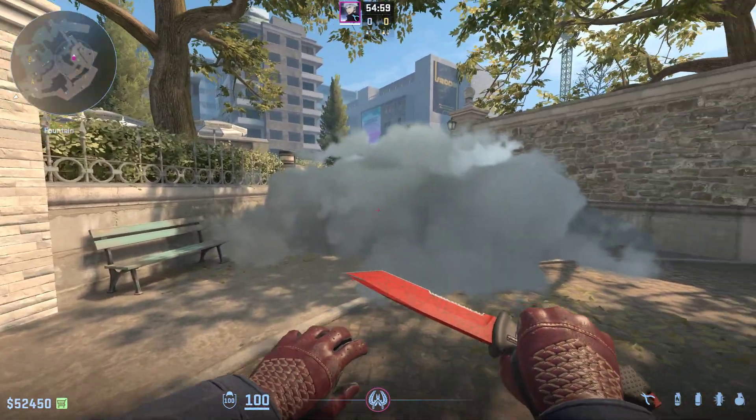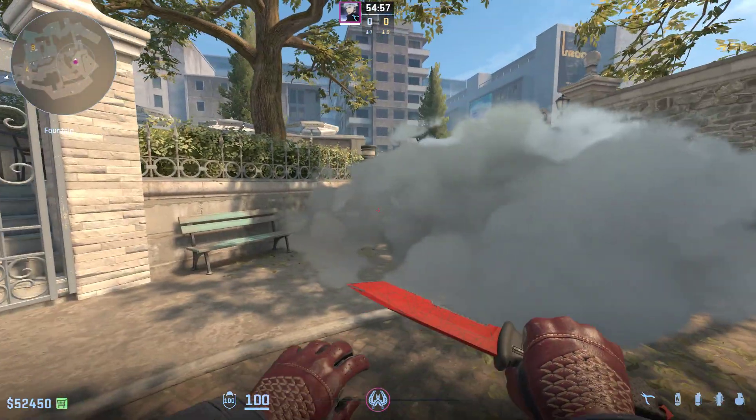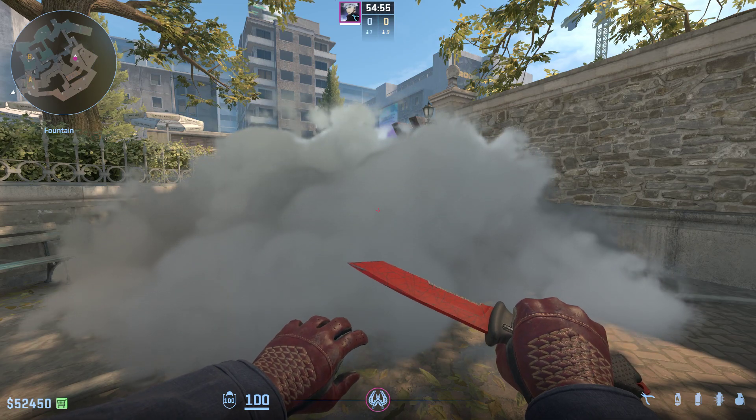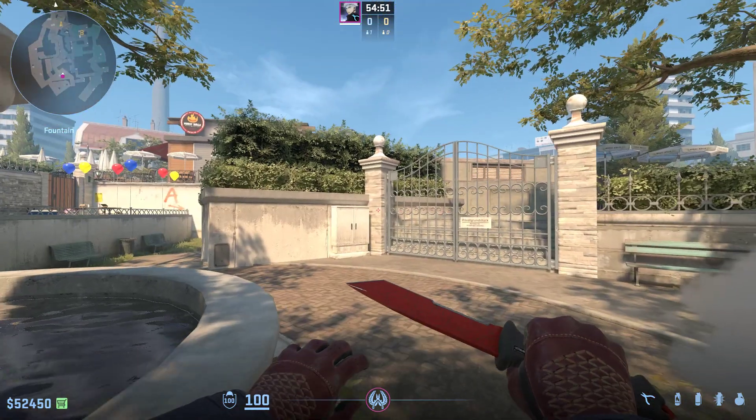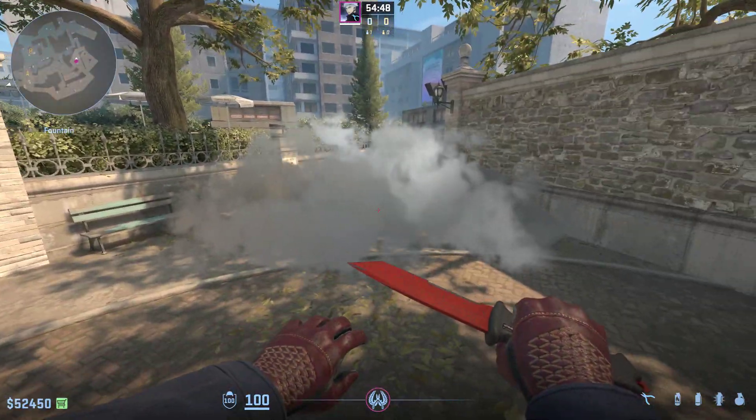Some time ago I showed you guys how to throw this smoke on Overpass that would block off mid and always give you mid for free. A lot of people complained that this smoke wouldn't land in time and it took too long to throw.